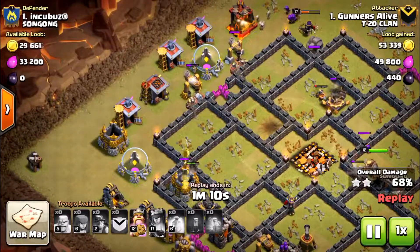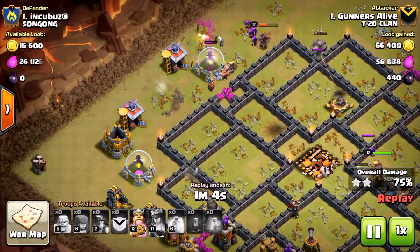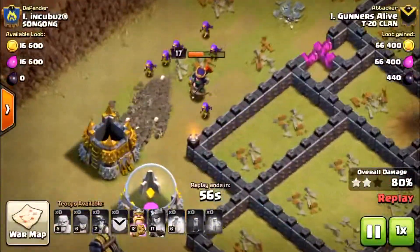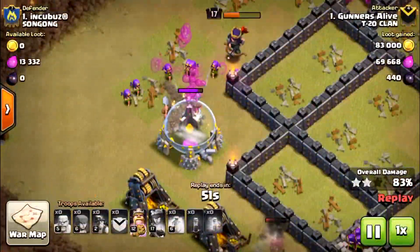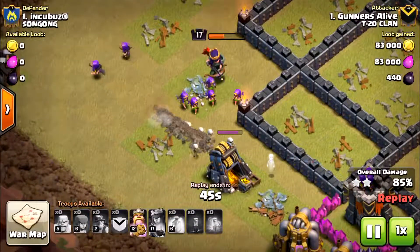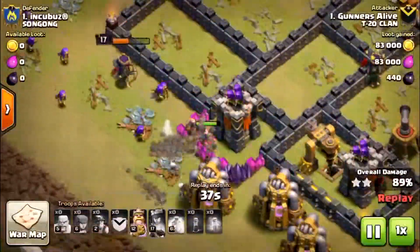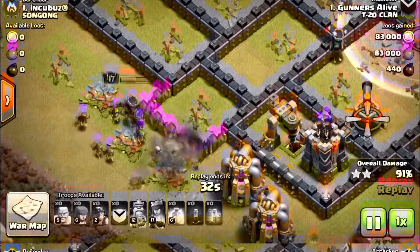The x-bow on the right-hand side of the screen is locked on to my golem, so my queen can continue pushing around the outside of the map along with the miners on the battlefield. All of my heal spells have been used at this point in the battle, so it's only a matter of time until my miners, archers, queen, and king destroy all of the buildings from my opponent's base.